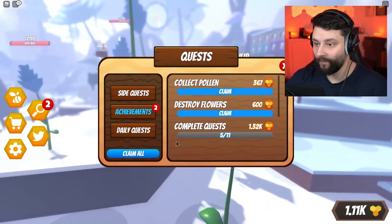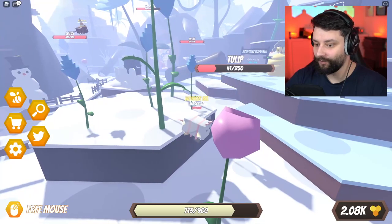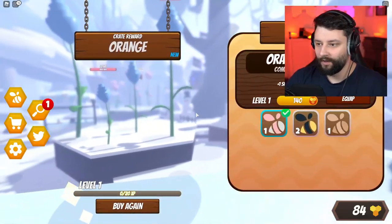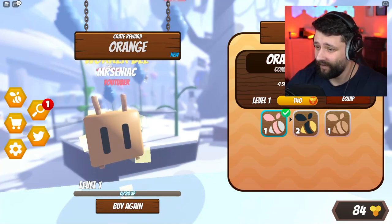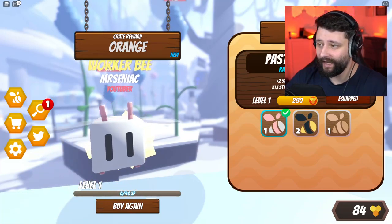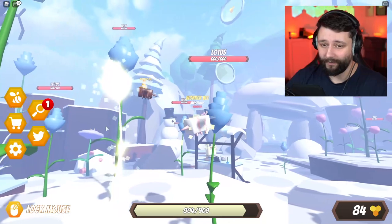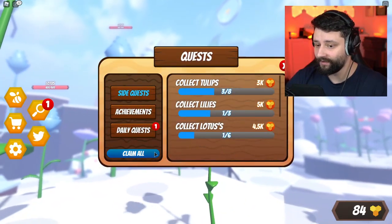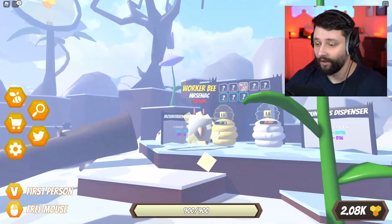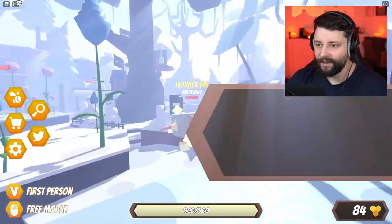I manage to complete some quests and achievements - claim those, which gives me 2k. I use a dispenser - I got an orange, only plus 1 speed. The pasture gives me additional strength - it was a common. I'm not happy about that. I try again - it's a peach, and it's only plus 1 speed. Why are they giving me the weak stuff?